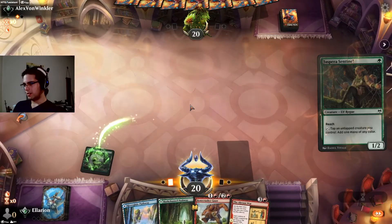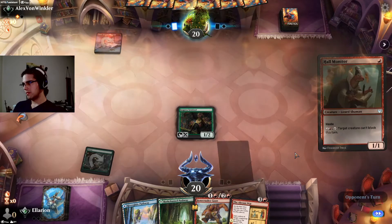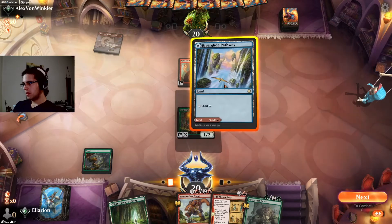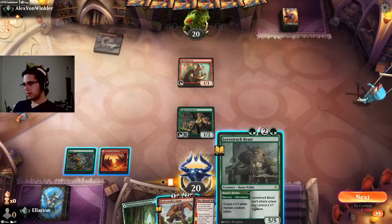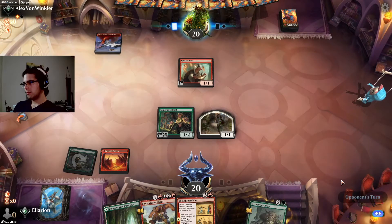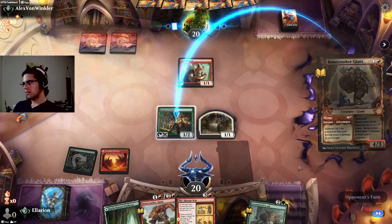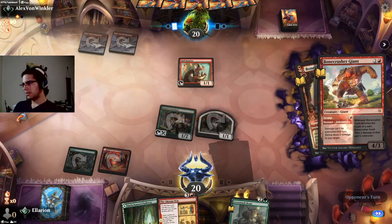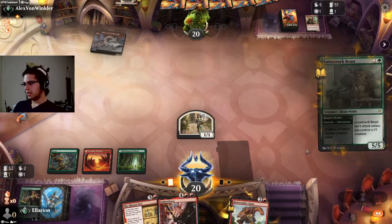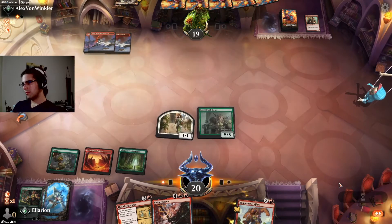This hand is better — drop the Gargaroth because it doesn't do anything for a while, and our other cards are very good. I don't really need to attack here — I'm better off playing both of the adventures. They go for their Stomp, so I'll Stomp in response. Embercleave is nice — just need one more land to get there. 5-5 is good against Mono Red, get some attacks in.